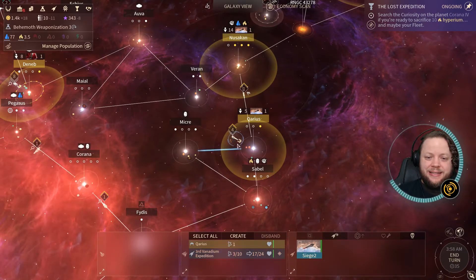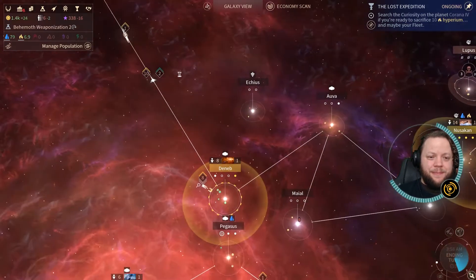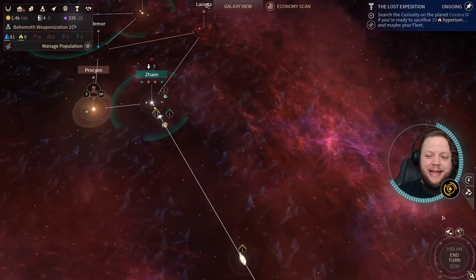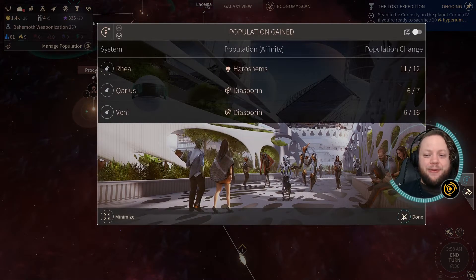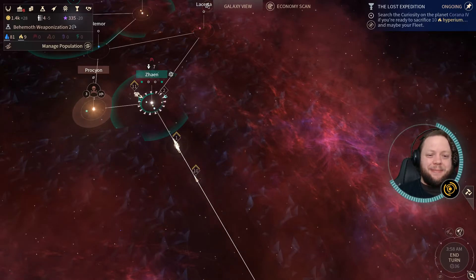Taxis, you're just fine waiting there. Seed ship, you're just fine being there. Let's go ahead and end our turn. Next turn, we should be landing a lot of combat ships in Zane, and things are going to get very, very explodey. Explodey is a good way to put it.